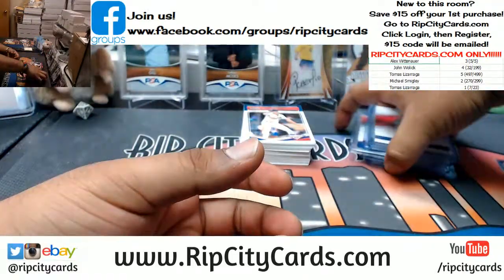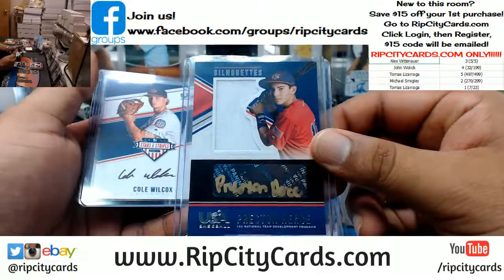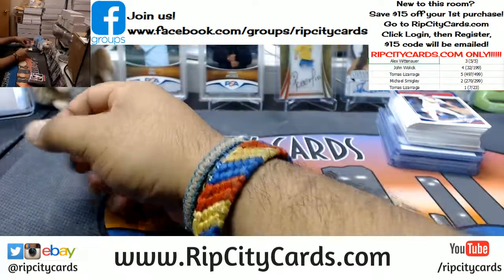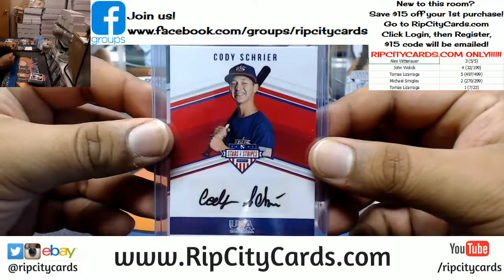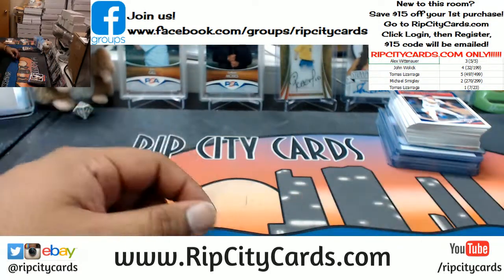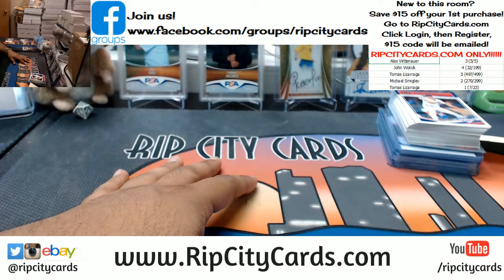Alex says he wants me to ship everything, so we'll do that. Alex, you're going to be receiving these autos: Rinell Delgado, Bryce Terang, Shane Baz, Wesley Scott, the case hit Preston Hersey, Colt Wilcox, and Tyler Holton autos. You turned 30 bucks into all the autos, dog! Going to Tomas — Ethan Hankins and Cody Schreer. Auto for Michael — Bryce Tucker. And the auto for John is Jake McCarthy. And that was a pack war, y'all — Stars and Stripes. Everyone got to keep a pack, and whoever had the lowest numbered card got to keep a box. Thank you very much, we'll get that out to you.